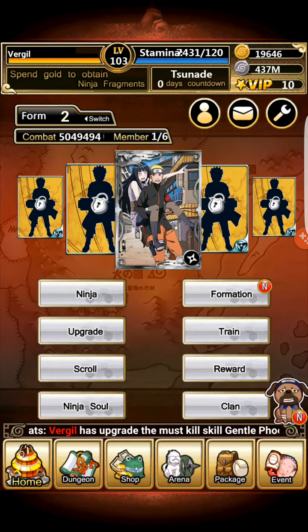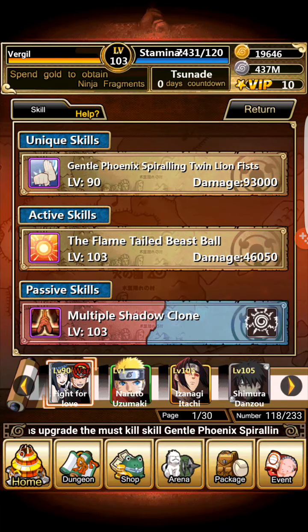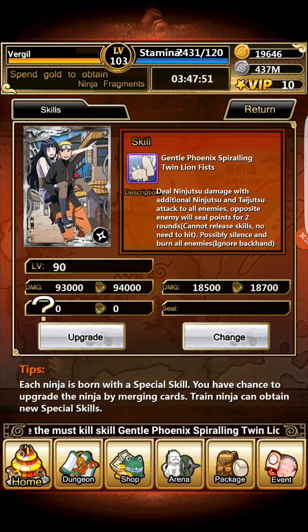Before you say that's too much, keep in mind that this is my combination card and it's at 5.1 million worth of combat. It can use multiple Shadow Clone Jutsu, the Flame-Tailed Beast Ball, and the skill is called Gentle Phoenix Piring Twin-Lion Fist. It deals ninjutsu damage with additional ninjutsu and taijutsu damage to all enemies. The opposite enemy will have seal points for two rounds — cannot release skills, no need to hit.